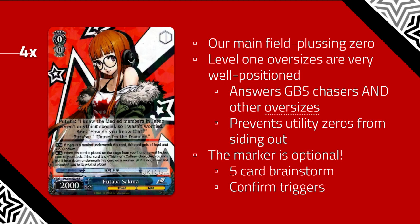Futaba also doesn't let utility zeros side profitably. For decks that just want to play utility cards and forfeit level 0 to set up level 1, this card just says no. It lets you look at your top card, which is important in this deck. Even though it is off-color, it is still the strongest field-plussing zero in the set, and our zero lineup is really tight because we have to run a lot of utility to keep everything together.